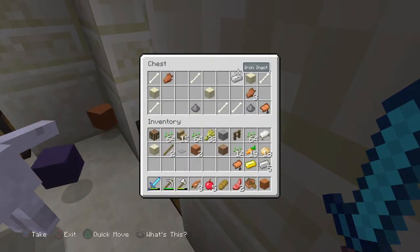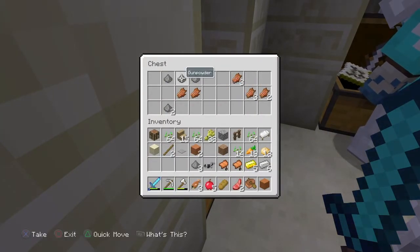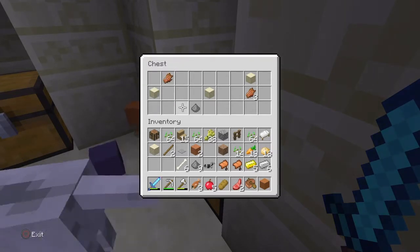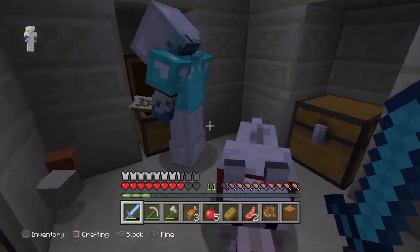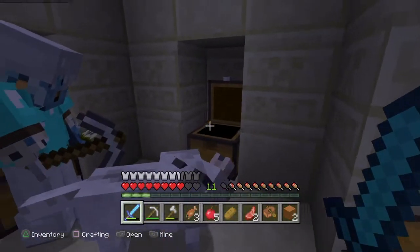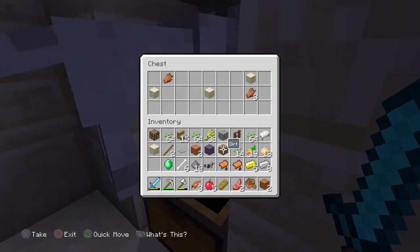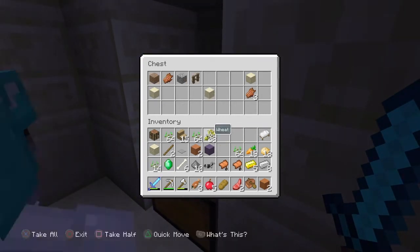I'll take these. Oh, I got the terrible chest — me too. I already looted that chest, that one's yours. Two emeralds, nice! And some lapis. My inventory's gonna get full so I'm gonna put a bunch of junk in there. I'll keep the gunpowder just in case.